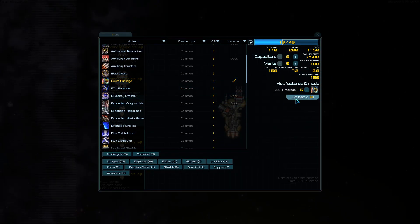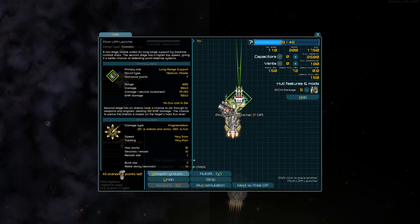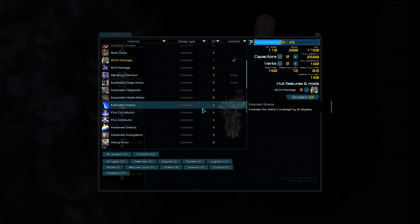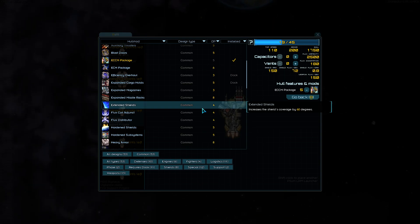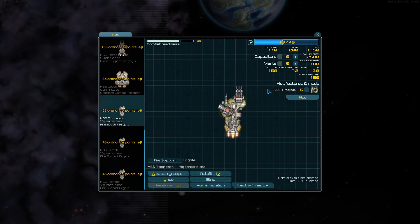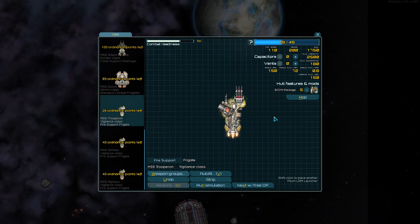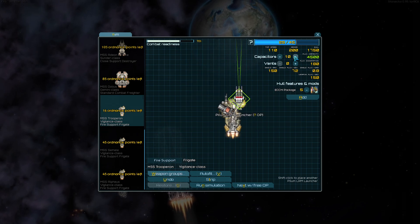For the missile slot, I really like Pilums. They've changed them to do fragmentation and EMP instead of high explosive damage, and I think they're actually really useful now. Before, you either went all-Pilums to flood the battlefield or didn't use them at all. Now they're actually good as a support weapon — they can shoot at fighters and support larger ships by launching Pilums at enemy cruisers. Awesome.